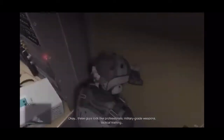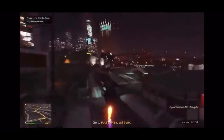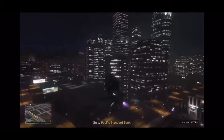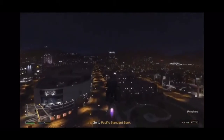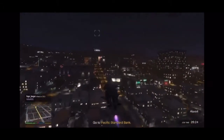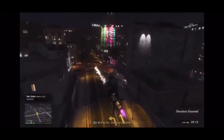Now once you see that, exit your Terabyte. Then once you exit, hop on your Oppressor Mark 2 or get in your helicopter or whatever air vehicle you're using for this glitch, and head to the bank that the robbery is at. Once you're almost there, there's gonna be a few cops in the front.